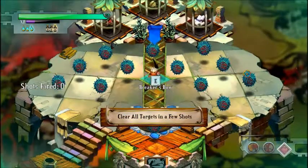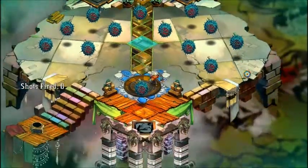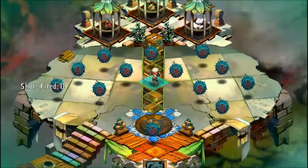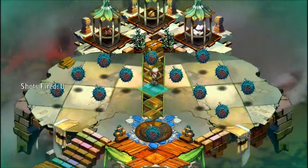Alright. So how this works is it always gives you the weapon you need. He's focused. He's armed. And he's off. The challenge for this area is you need to break all of these targets in as few shots as possible.